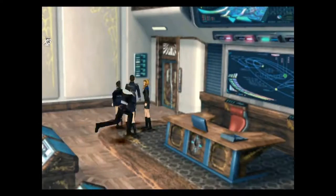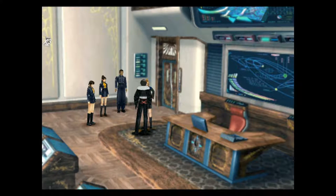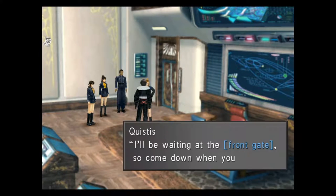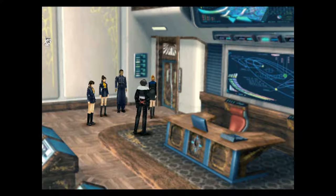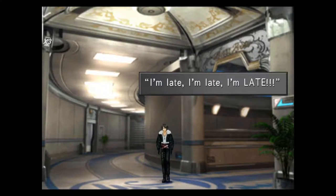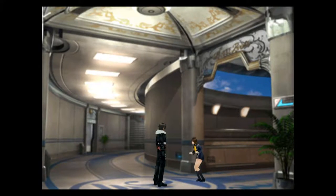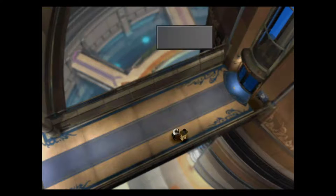For the first 20 minutes or so, the game really encourages you to explore every corner of the Garden to familiarize yourself with the surroundings. This is also a great time to pick up a few items and cards that you otherwise won't be able to get for a little while, as one of the early missions sends you away from this location until Disc 2.